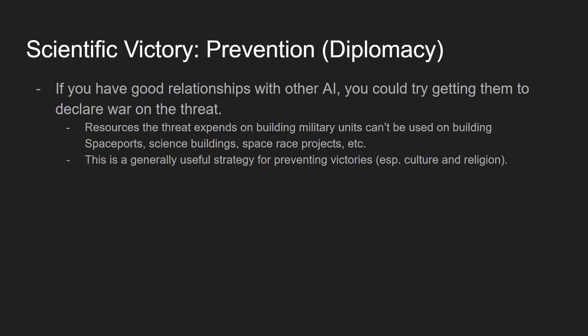Once you've found that someone might win a science victory, the next step is to try to prevent it. The first tool is diplomacy — if you have good relationships with other AI, you can get them to declare a joint war on the threat. Going to war forces them to use production and gold on military units, so they can't be building spaceports, science buildings, running campus research grants, or space race projects.